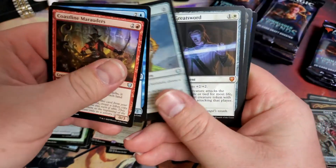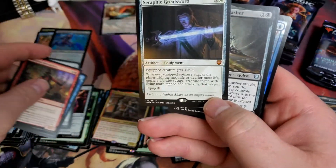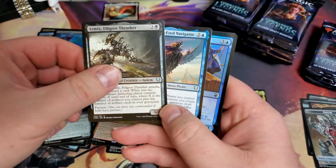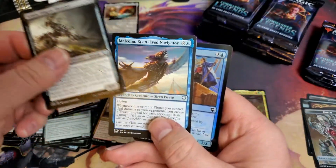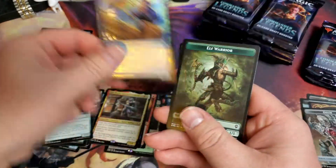Brass Herald. And Mythic number one - Seraphic Greatsword. Beautiful. And Malcolum. And a Foil Common.